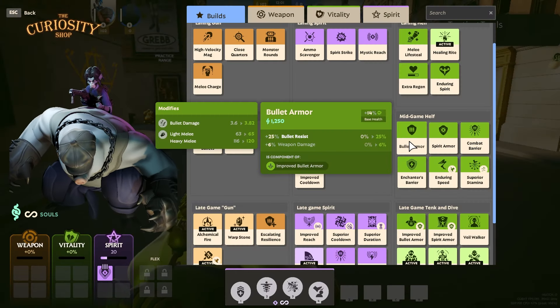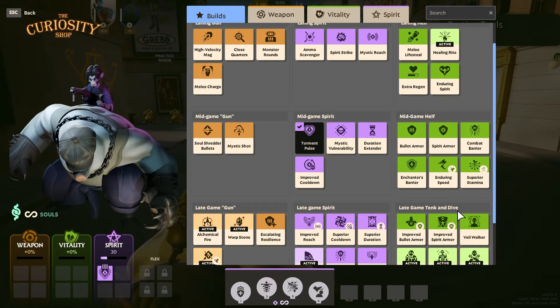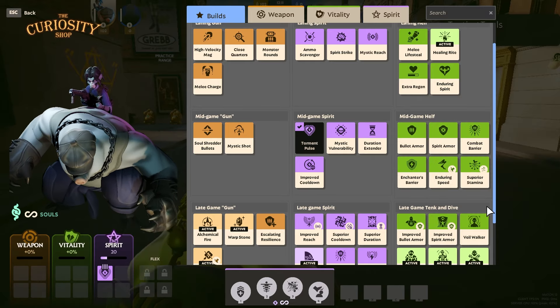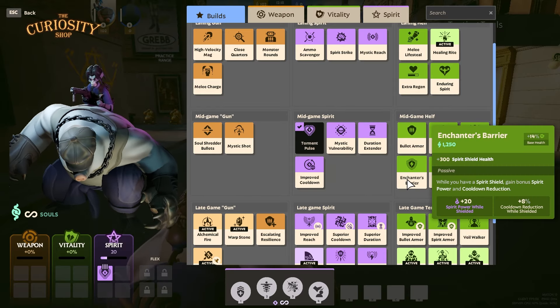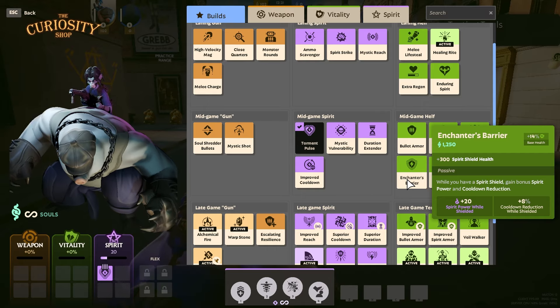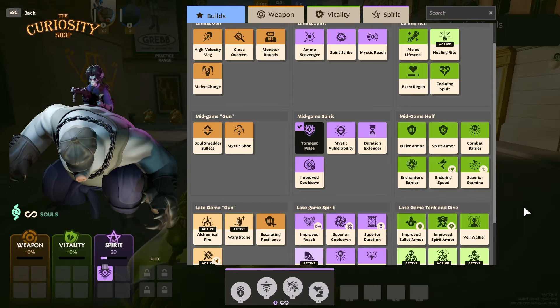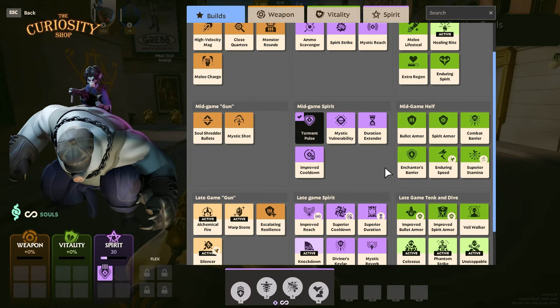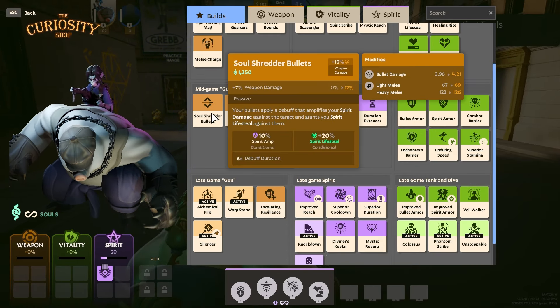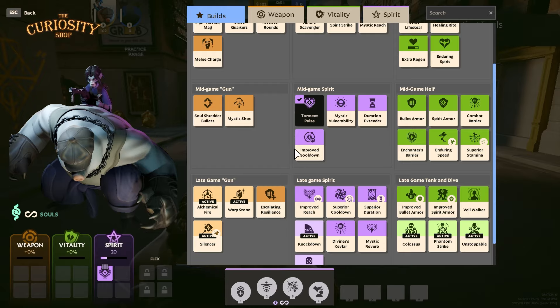We also have Bullet Armor and Spirit Armor — if you're taking a lot of consistent damage you can grab one of these. The two barriers are in my opinion very undervalued: if you're playing against someone with a ton of bursty damage like Lash, you could take an Infuser's Barrier and it blocks 300 damage of his burst, and while you still have your shield you're getting spirit power and cooldown reduction so you can use your abilities even more. I've been taking one if not both of them almost every game. Mystic Shots are really great for more damage on your gun, and Soul Shredder Bullets are great because the more you auto someone, you get spirit lifesteal and spirit amp to deal more damage with all your abilities.